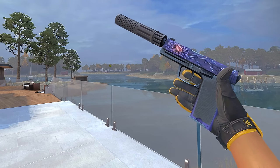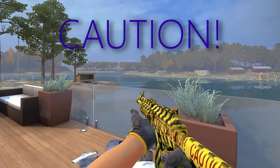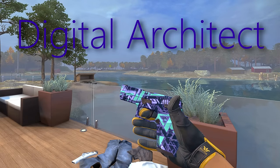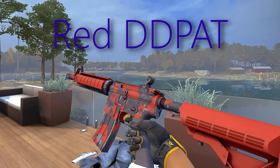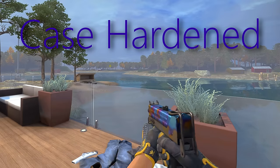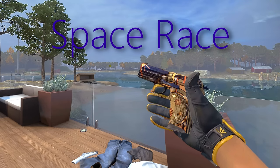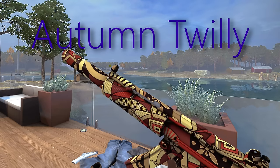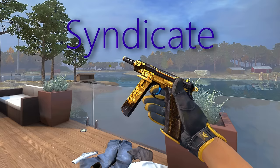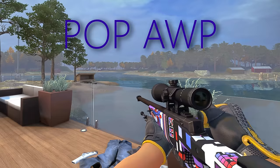We now move on to the restricted grade. Here we got Prism Terrace, Caution — which has a lot going on — Digital Architect, Red Digi Camo, Orange Anolis, Space Race — we got another Case Hardened skin, this time for the MAC-10 — Autumn Twilly, Red Quartz, Syndicate — this one's perfect for me — and Pop-Op.